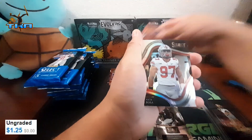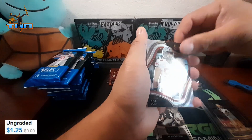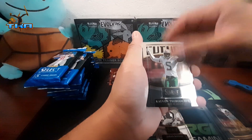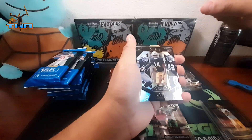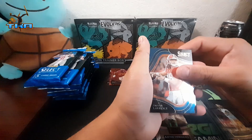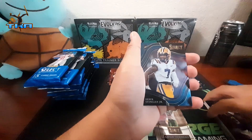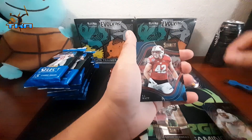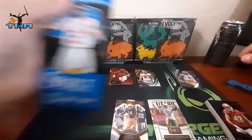We got Bryce Hall, we got Nick Bosa on the silver field level — that's pretty cool. We got Carl Hamilton with a lot of silver, that's nice. Trevor Lawrence, Logan Thomas, Derek Stingley Jr., and TJ Watt. The Watt brothers — oh man, I got a team!